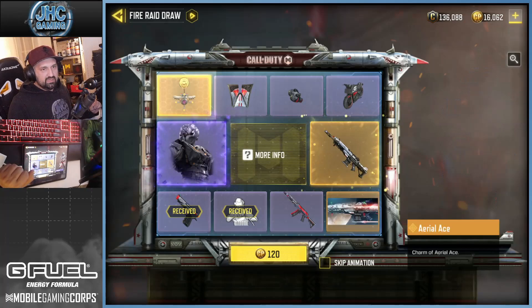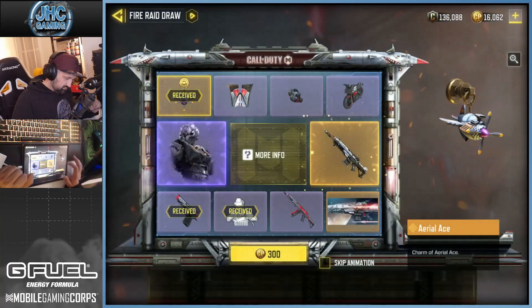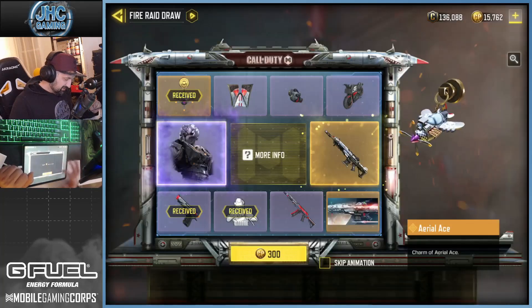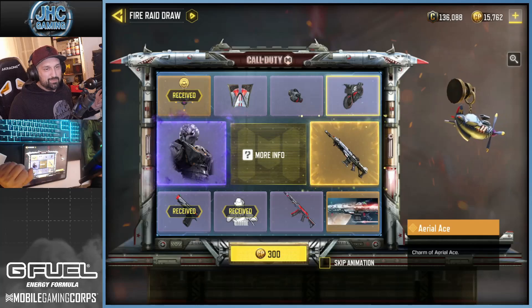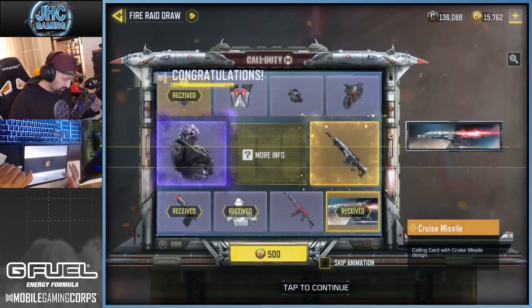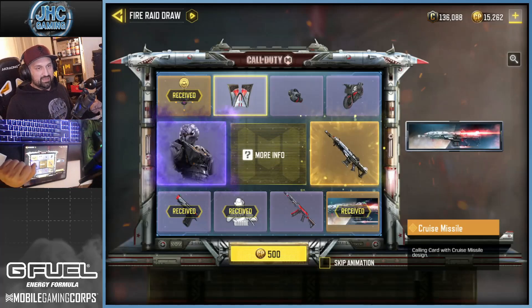Next spin, number three. Why is it called Aerial Ace? I guess it's okay. I don't even use charms — I never bother putting one on my guns. Calling card. We got a lot of trash at the start; they keep the good stuff for the end.